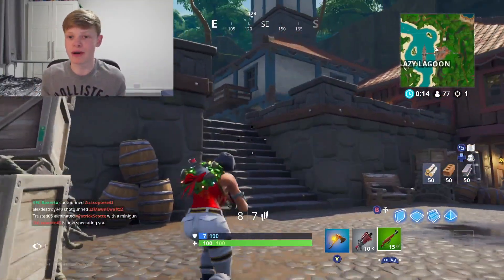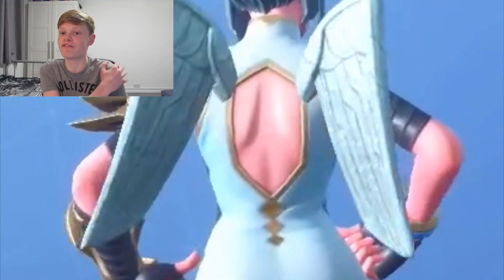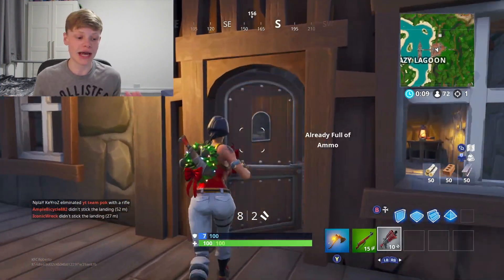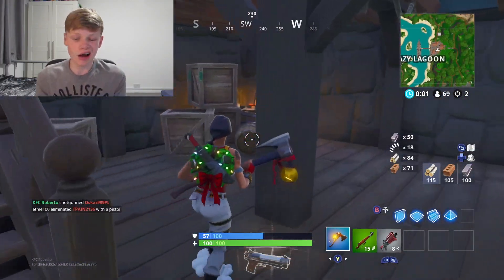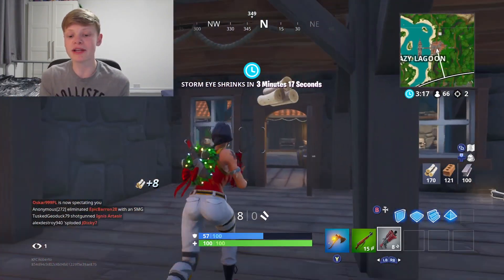Starting off — obviously you get wings with this set, so maybe you don't want a different pair of wings. But I've included the Love Wings because they go with so many different skins, and they don't actually affect the shoulder pad. They go with the angel theme, and I just think they look really sick with it as well.